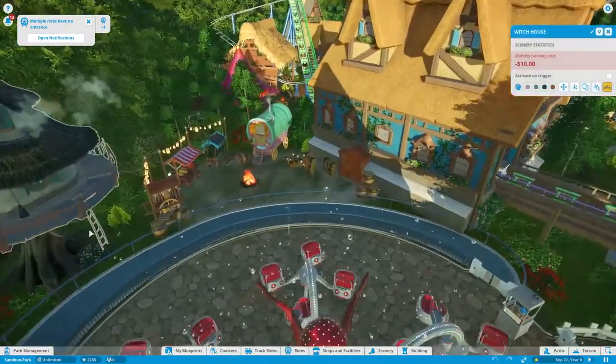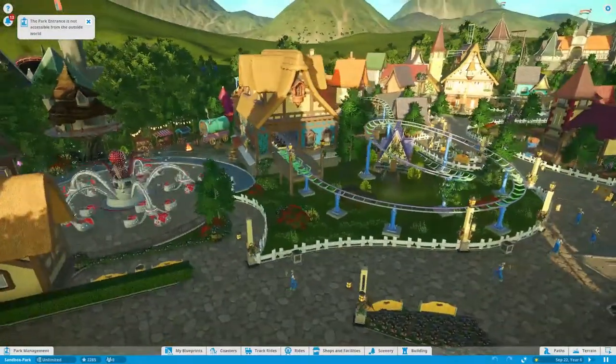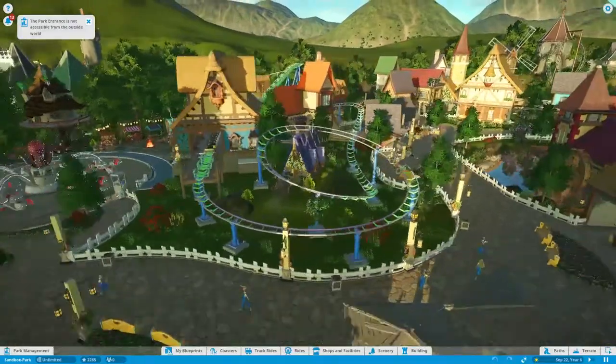What is this - a witch house? I didn't even know that was in the game. Got the Roctopus. I'm not going to be riding the regular rides, I'm only going to be riding the kiddie coasters.